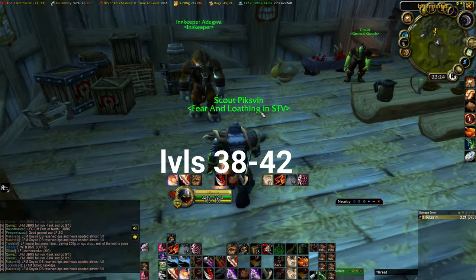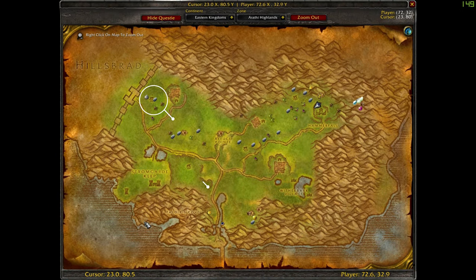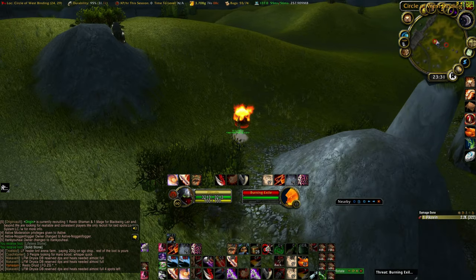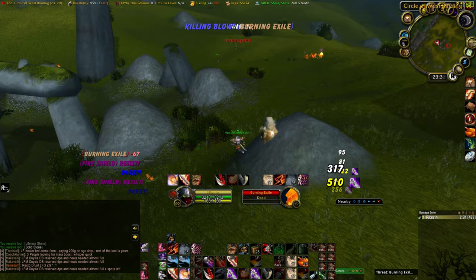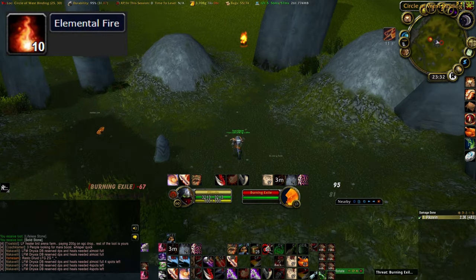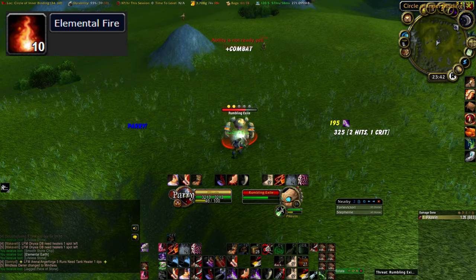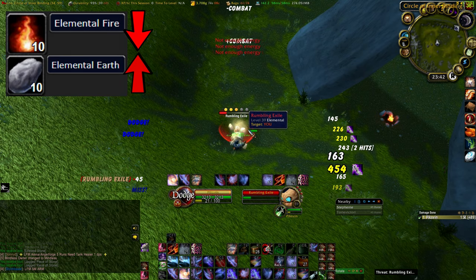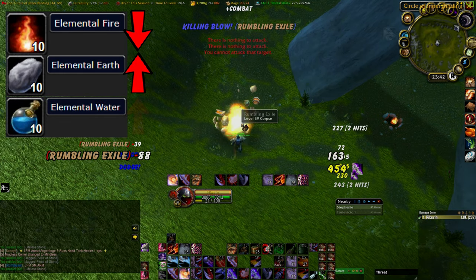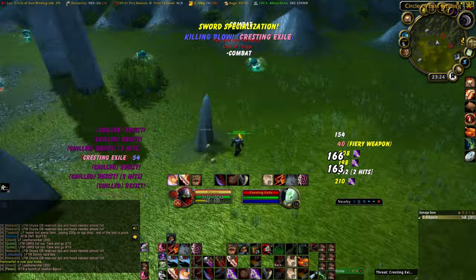For levels 38 to 42 we are going back to Arathi Highlands. Here we will be grinding Elementals — Fire, Earth and Water — whichever has the most valuable drops or is the most convenient to grind. If the area you are grinding is taken or you are waiting for spawns, then go to one of the other elemental areas. At the time of making this video, Elemental Fire drops from fire elementals and sells for around 5 gold. But when AQ comes around the value of Elemental Fire will drop significantly and Elemental Earth will increase significantly in value. The same can probably be said for Elemental Water when Naxx comes around. The point is, grind whichever is the most relevant for you when you watch this video.